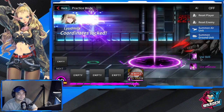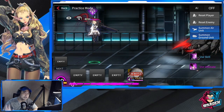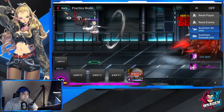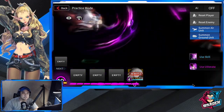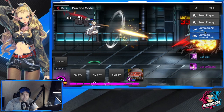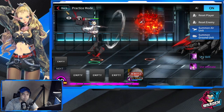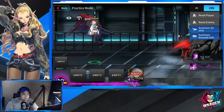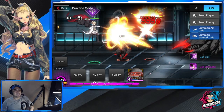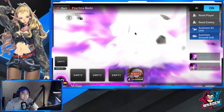Let's take a look at her special skill in action — she's very good at crowd control, gathering enemies and dealing lots of damage. And here's her ultimate animation, which is very nice. Her special skill gathers enemies like a black hole, pulling them to the center and dealing damage. Her ultimate also deals a lot of damage and applies debuffs.